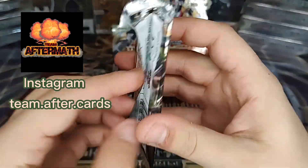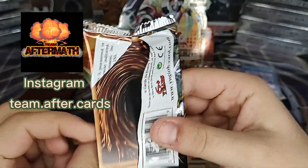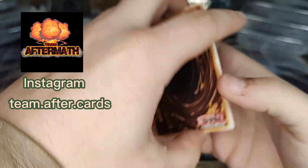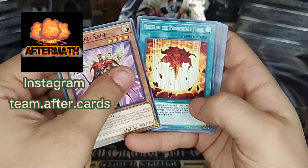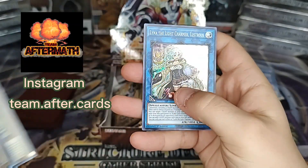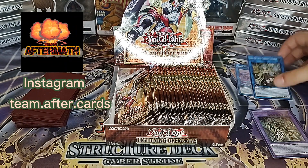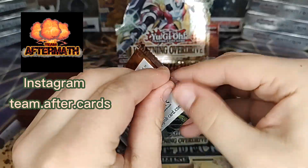On to the next Lightning Overdrive pack. Is the Pot of Extravagance in this one, or was that Vortex? I cannot remember. Hopefully it's this box and hopefully we pull it. Lura, Luna the Light Charmer, Lustrous. She's not bad, but I think she got a Prismatic Secret Rare print in the Megatins — I think it was September, maybe August.